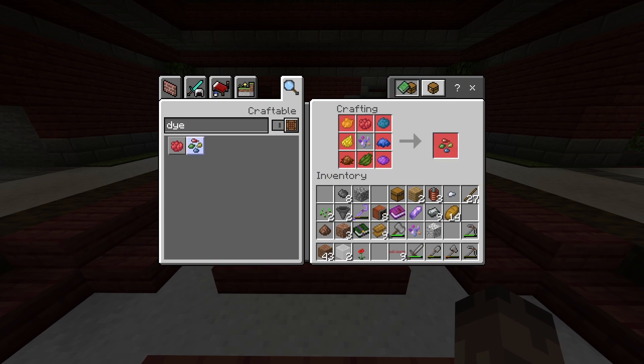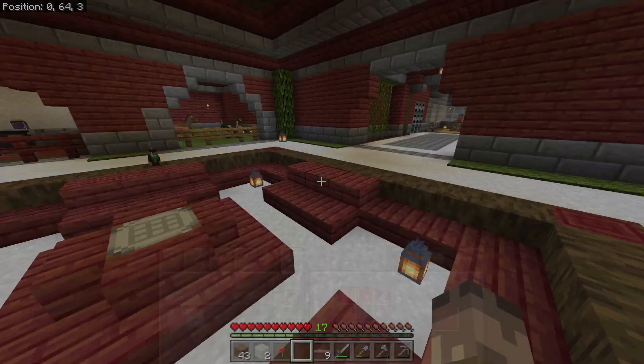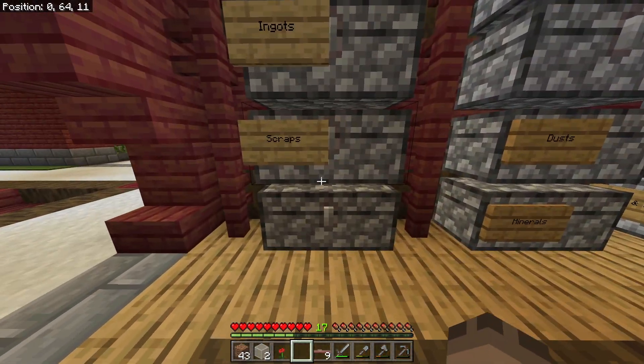Looking at the dye seeds recipe - we do need orange, we don't need grey. We need cyan and purple. Blue and red will make purple, so that's not a problem. Then we need blue and green. So basically we're kind of locked behind getting green dye right now - we need to find a way to get green dye.